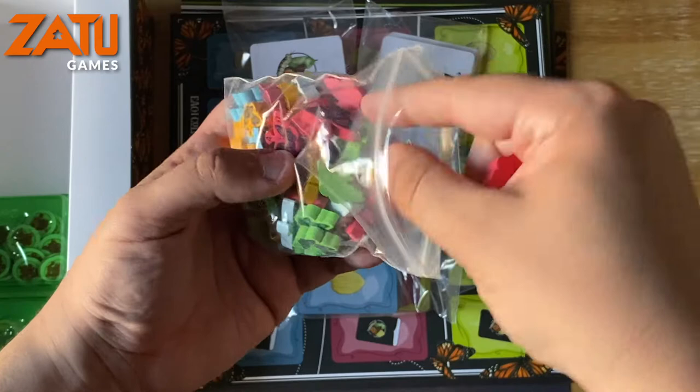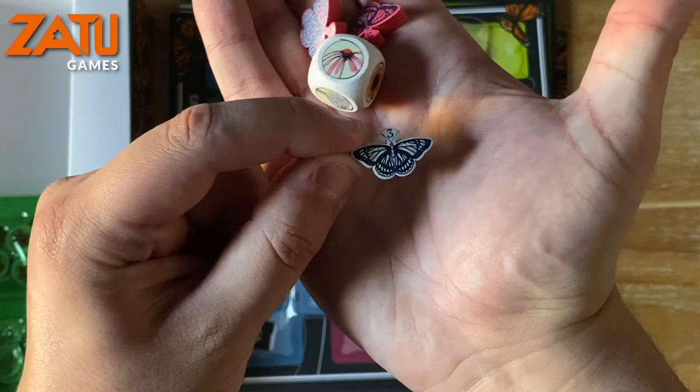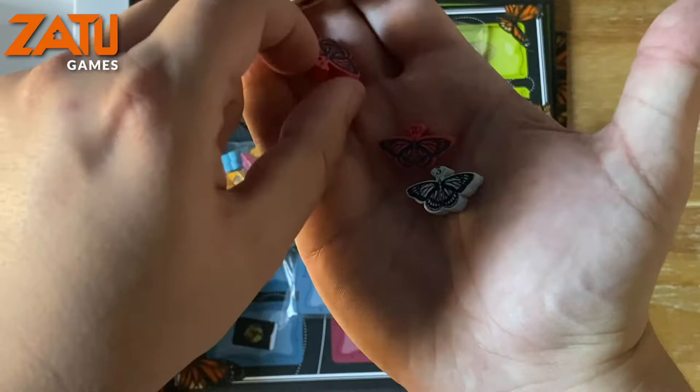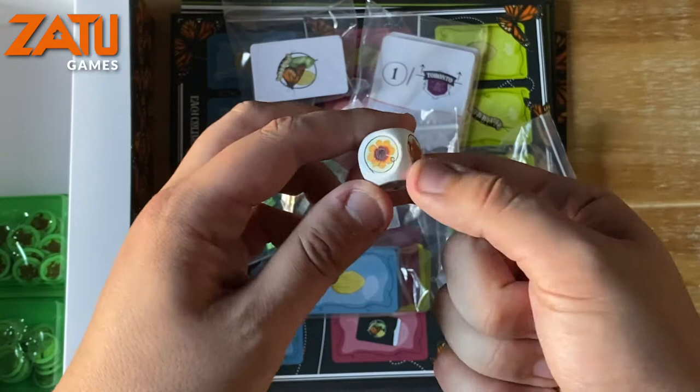Next you have the butterflies themselves — these are great. The butterflies you're going to be moving around the board and they all come with different generations. A generation three can only give birth to a generation four. The generation four butterflies are also double-sided, with double butterflies on the back, so they are worth double points.